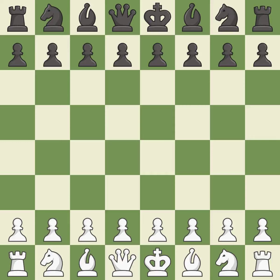Sicilian Defense, Alapin Variation, Barman Defense. After 4.d4 cxd4 5.cxd4 Nc6 6.Nf3 e5 7.Nc3 Bb4 — a sharp, back-and-forth game where both players had chances. That game was pretty competitive; both players had an amazing opening, and the middlegame battle was fairly even.